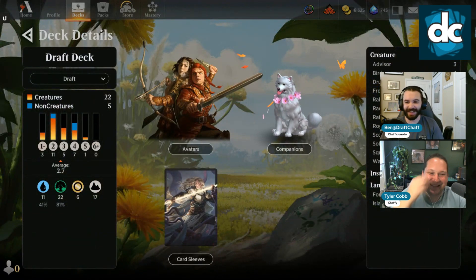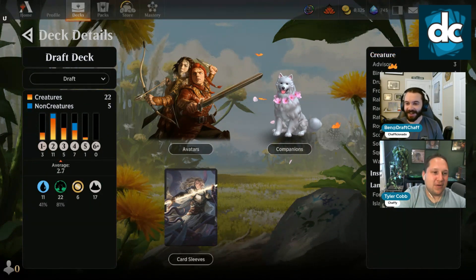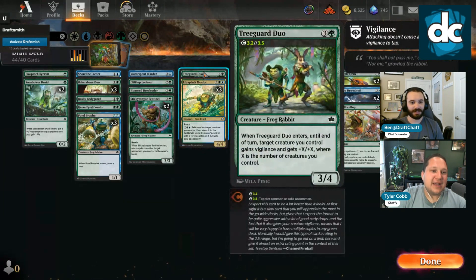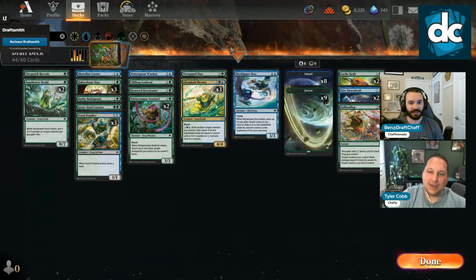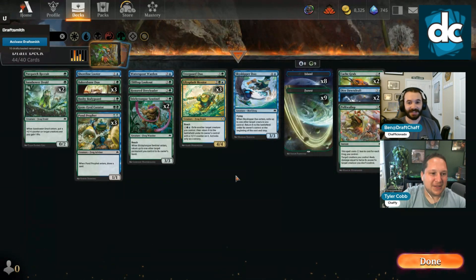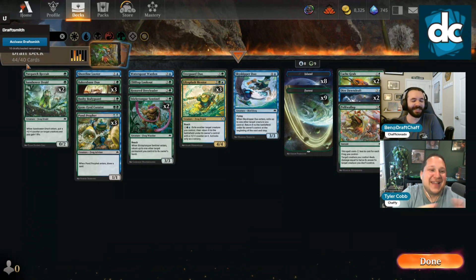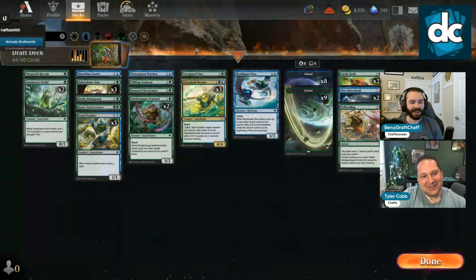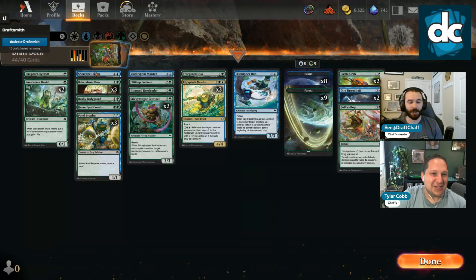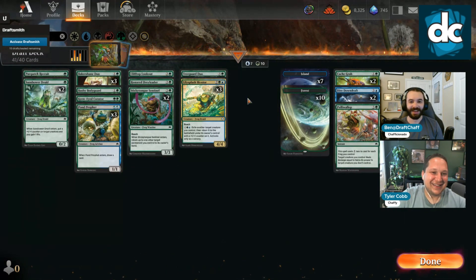The only argument for Dray Leader is that it has trample and we have three Baker's Bane Duo — so if we're flickering Baker's Bane Duo it has trample. That's the only evasion argument. Can we cut the Skyskipper? That's our only flyer — we have to get in somehow. What are we cutting? 22 creatures is okay — we can cut the Shoreline Looter. We could just play mono-green at this point... but we need the Mentors.